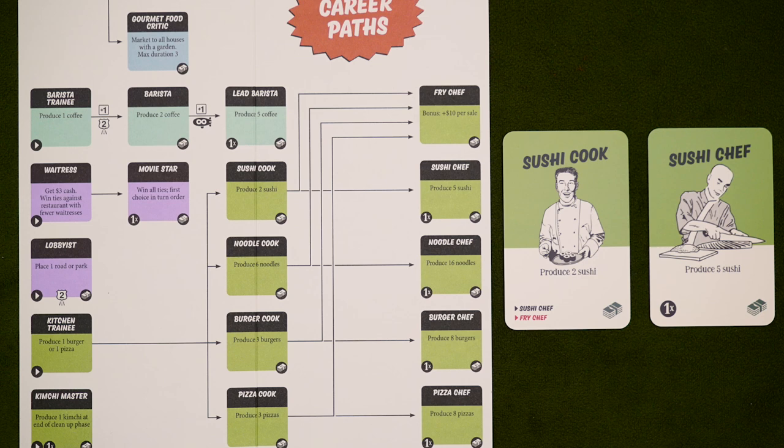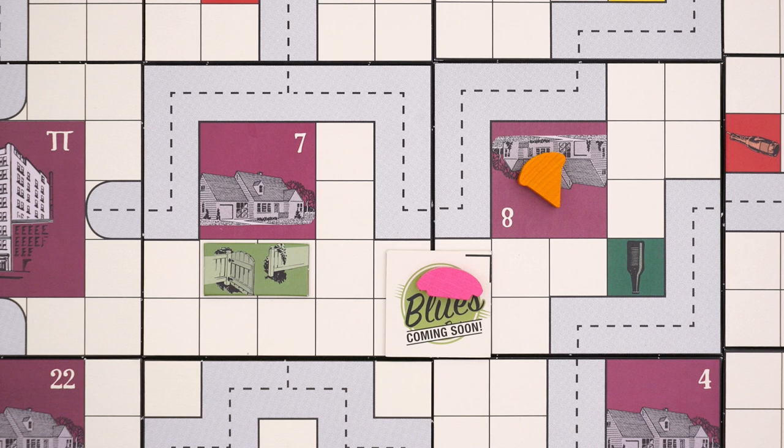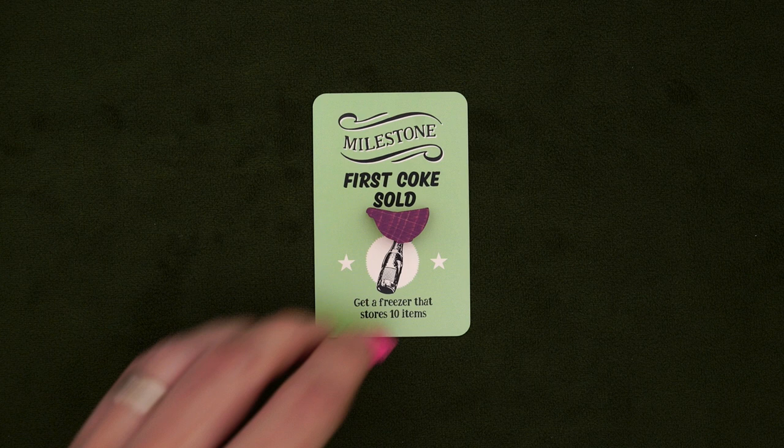Up next, we have sushi, which is made by sushi cooks and chefs, who also train up from kitchen trainees. This is kind of the opposite of noodles, in that houses will always prefer sushi over their original demand, but sushi will only be bought by houses with gardens. If an accessible restaurant has enough sushi to cover a garden house's demand, it'll go there over anywhere else, with any ties being broken following normal rules. As with noodles, sushi counts as food for milestones and can be stored in the freezer.